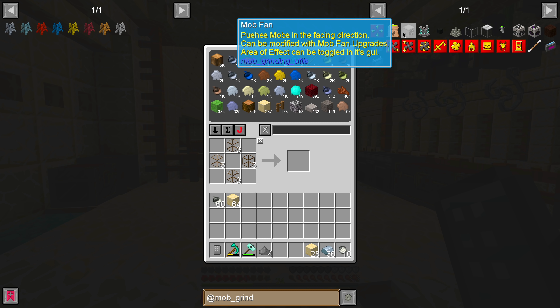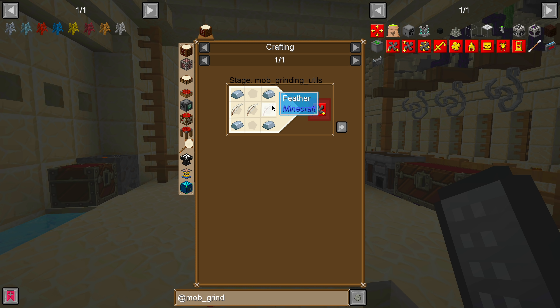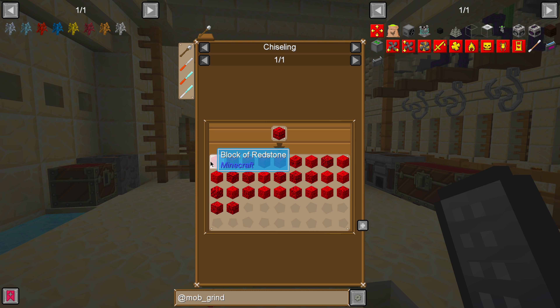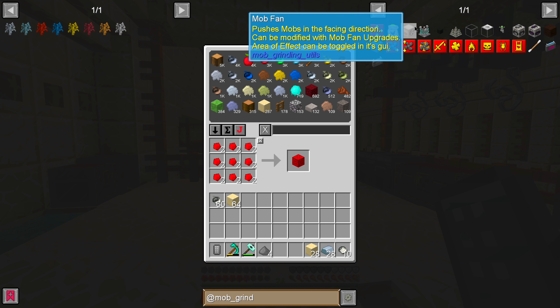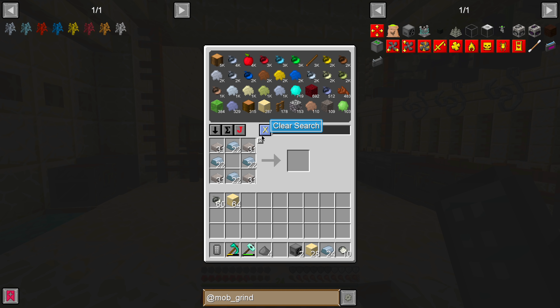We're going to need at least one fan. I could make two fans, or I could make one fan with a modifier to make it blow in a wider direction, which would be more simple. Let's just make two fans — that'll simplify things. I think we also need levers to turn those on. Let's make a ton of them; we might need more later on.